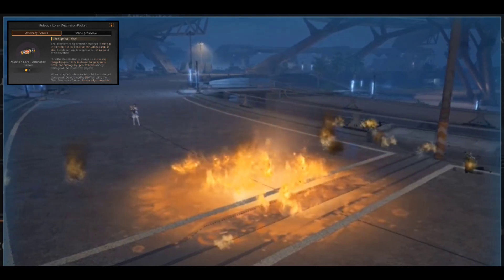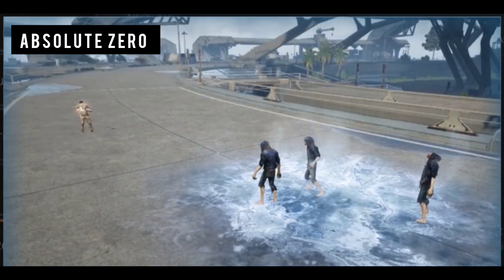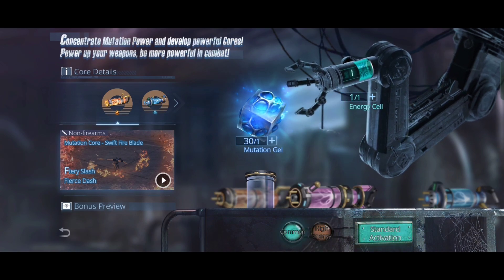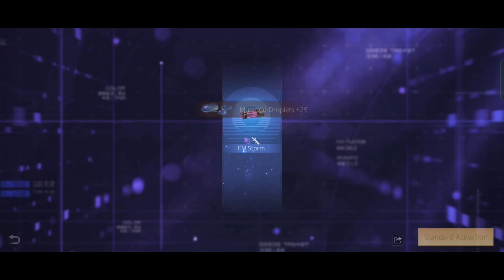For machine guns we can use M Curtain, and for hoitzers we can use either Detonation Rocket or Absolute Zero. To fuse a mutation core, go to core development — for one fusion you need ten mutation gel and one energy cell, both obtainable from daily quests and arc city quests. You can either do a standard activation or high energy activation. As I'm broke, I'm going to use the standard one.